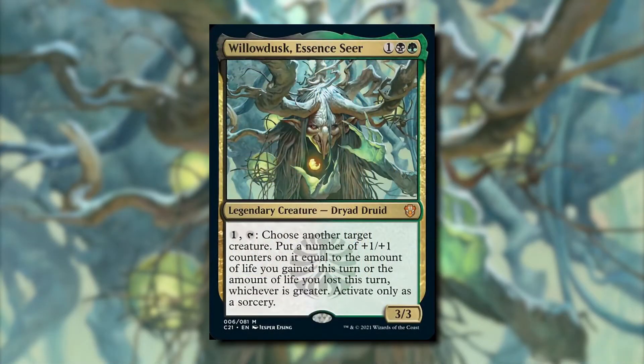Our commander is Willow Dusk Essence, costing one black and one green. It's a 3/3 Dryad Druid. We can pay one and tap Willow Dusk to choose another target creature, and we put a number of plus one plus one counters on it equal to the amount of life we gained or lost this turn, whichever is greater. Activate this only as a sorcery.